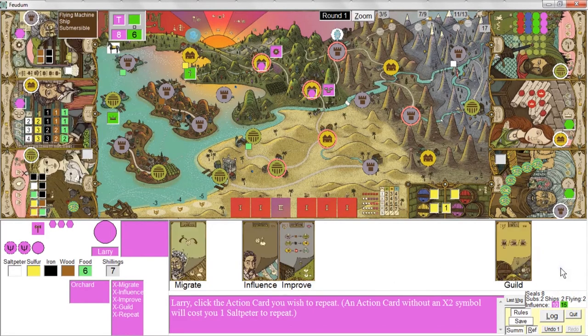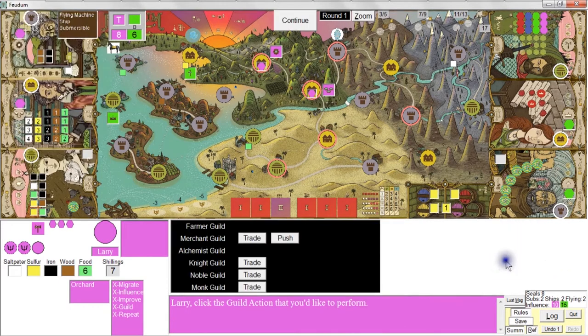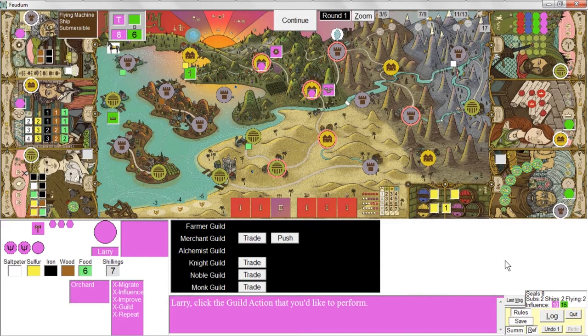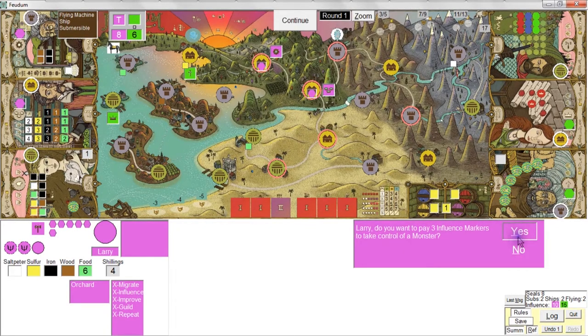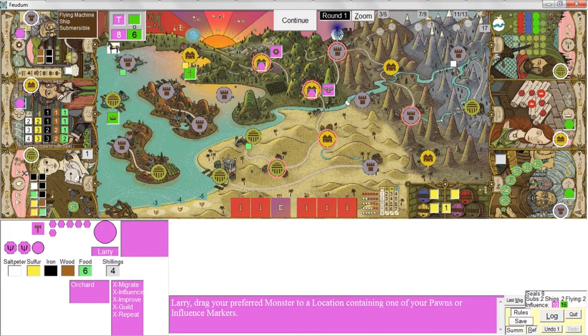For my last action, I'll do a repeat guild action — I'll trade at the Knight's Guild. I'll take my three influence markers and take control of the behemoth. This is allowed — even though the behemoth is on the board as the king, I can take control of it at the Knight's Guild. That way I can try to keep it away from wherever the Queen happens to be, delaying the point at which she'll come after me. I'll grab the behemoth and put it here.